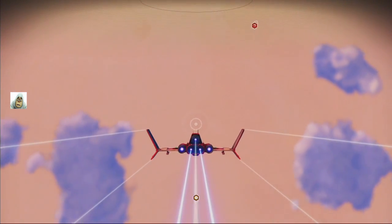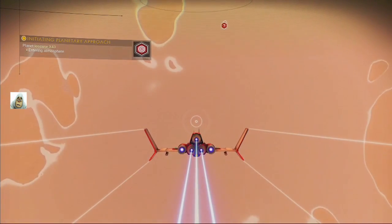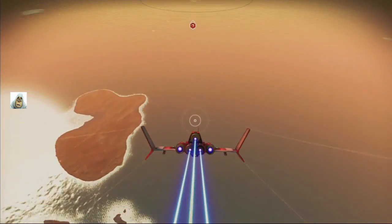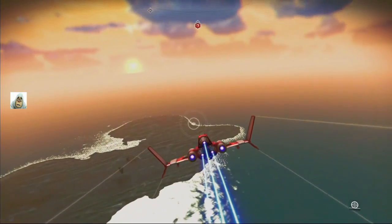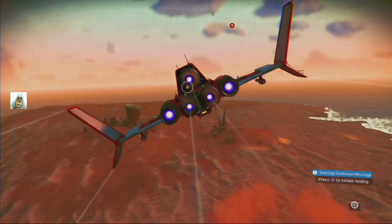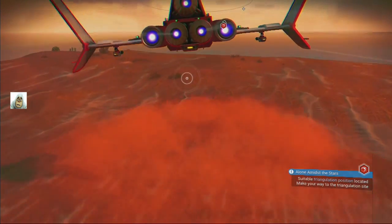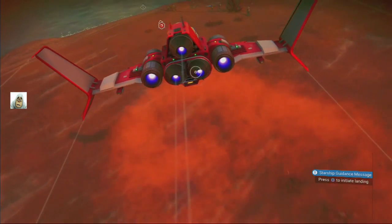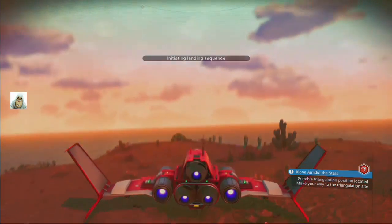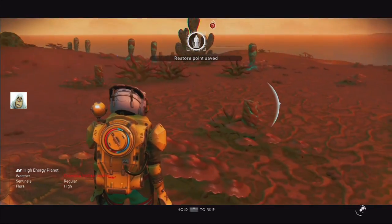We'll recharge that anyway. We're just coming into the atmosphere — you can see there's a bit of water. What do we need to do here? I should have actually gone off to the triangulation point but never mind. Let's see what it's like — could be hellish. Right, weather's bad.